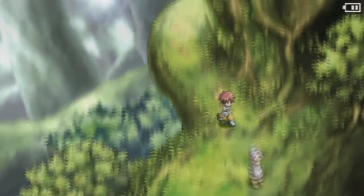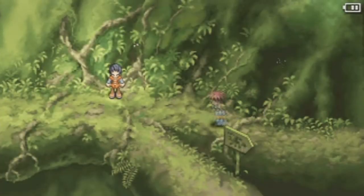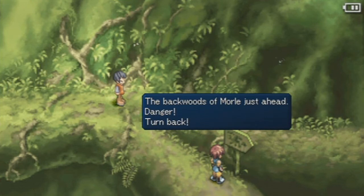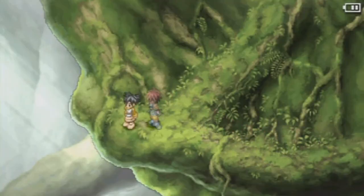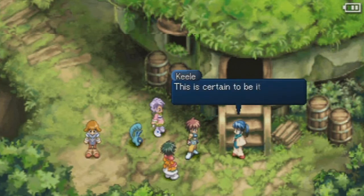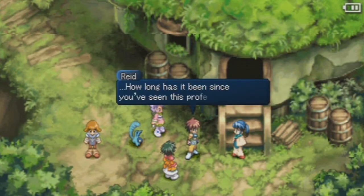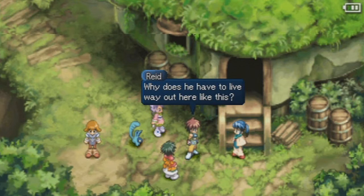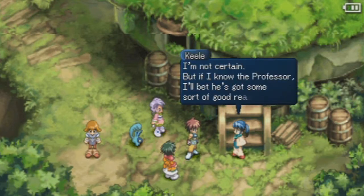Let's find Kiel's professor. 'Hey kid, the backwoods of Marla are below.' 'The backwoods of Marla are just ahead — danger, turn back.' A man named Maiset lives up there — that's the guy we're looking for. This is Professor Maiset's house. 'How long has it been since you've seen this professor of yours?' 'Around three years.' 'Why does he have to live way out here like this?' 'I'm not certain, but if I know the professor, I bet he had some sort of good reason.'